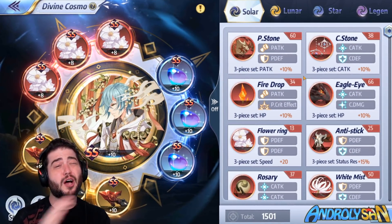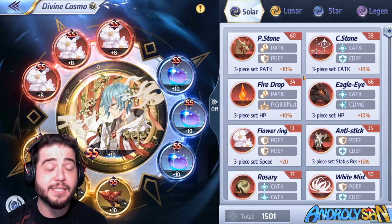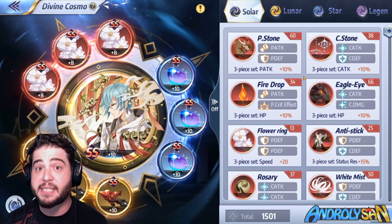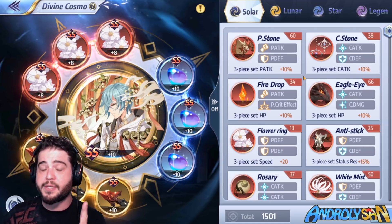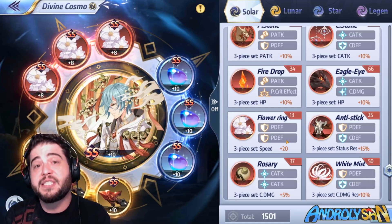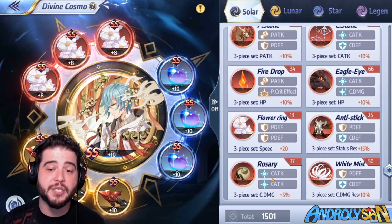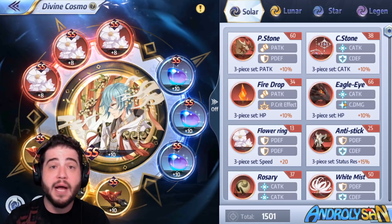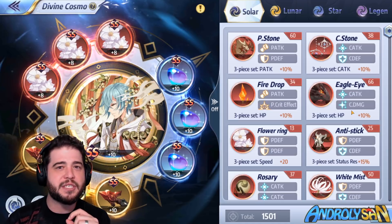There are a couple of ways to build Minos. The first is to build him as a full support tank — as much HP and speed as possible, make him tanky and hard to kill, moving before enemy units. That's the build I decided on. I don't need him to do damage; I want him to move fast and not miss the control. For this purpose I chose Flower Ring — it gives a lot of physical defense since he's actually really squishy, and 20 speed which could make the difference. If going for attack, Rosary would be choice number one, followed by Cosmo Stone or Eagle Eye, which both work really well.